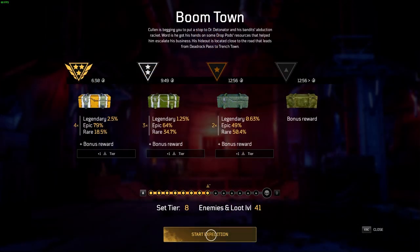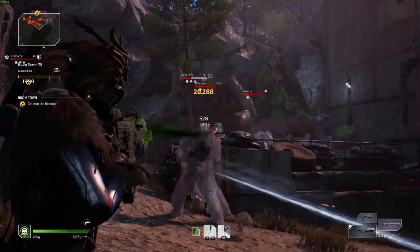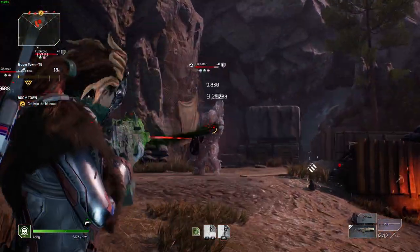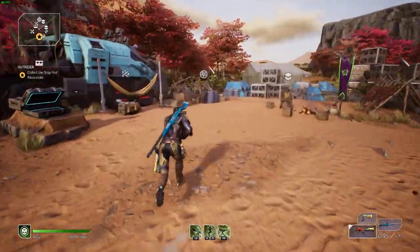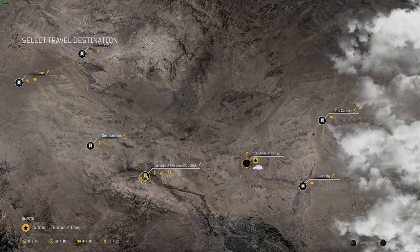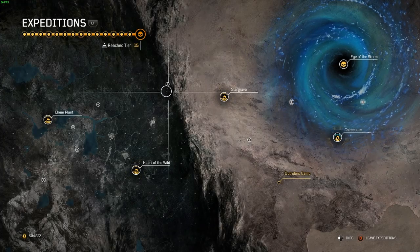Expedition rewards, including leveling up to the next tier, are determined by how quickly you complete them. At lower tiers you'll only need to hit bronze in order to move up to the next tier. As you get into the higher ones, you'll need to hit silver to progress and then eventually gold. So try out some different expeditions and find the ones you're most comfortable with. For me, I like Chemplant, Archways of Enoch, Stargrave, and Boomtown. If your favorites aren't on the map currently, you can always launch one and abandon it to come back to the Outriders camp and choose again, or travel to a different camp from Chana and check the expedition table there.